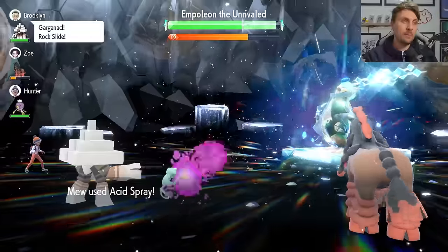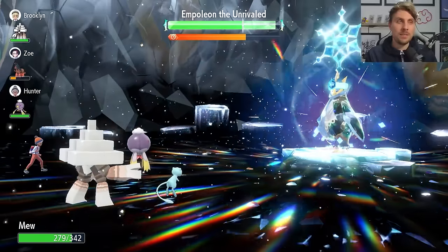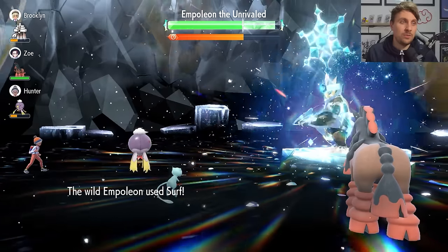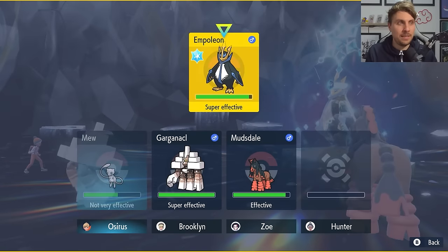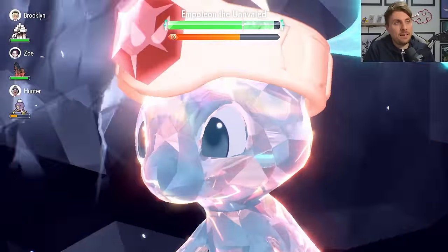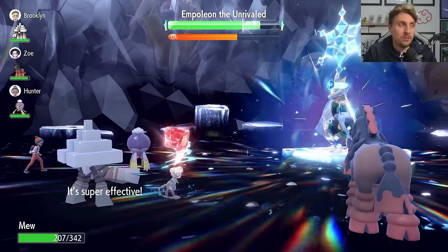Once you've gotten that third Acid Spray off, Empoleon will set up its shield early in the raid. The fourth Acid Spray will still work through the shield to get to minus six Special Defense. From a healthy position, concentrate on Nasty Plots next. Note: if you get knocked out, you lose the Competitive ability you Skill Swapped — that's fine, it's not something you need to rely on in this raid.